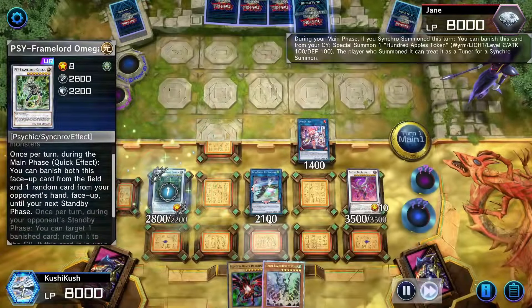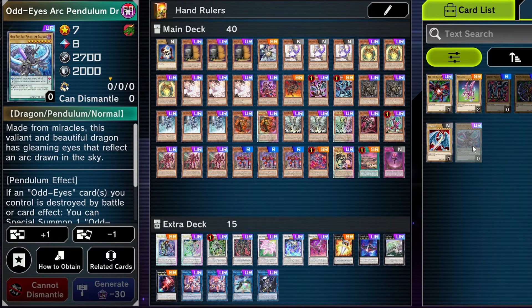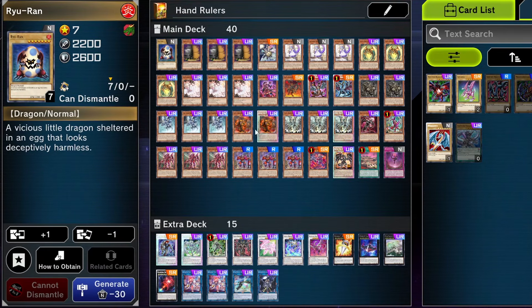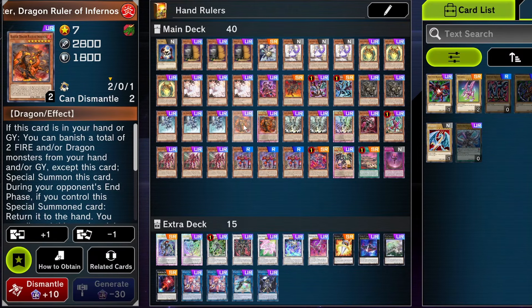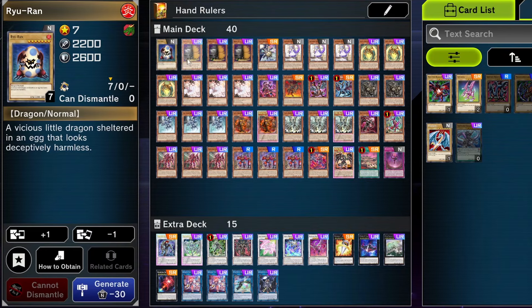The name comes from a combo where you get rid of two cards in your opponent's hand — it's pretty disgusting. The first card in the entire deck is Ryu Rand, a normal level 7 dragon fire monster. It's important because being normal allows it to synergize with the Red Eyes engine. I'm running Ryu Rand over cards like Red Eyes Black Dragon or Odd Eyes Arc Pendulum Dragon because Ryu Rand is a fire attribute, and being fire means it works with Blaster in hand, providing just a little bit more synergy without having to go into the extra deck.